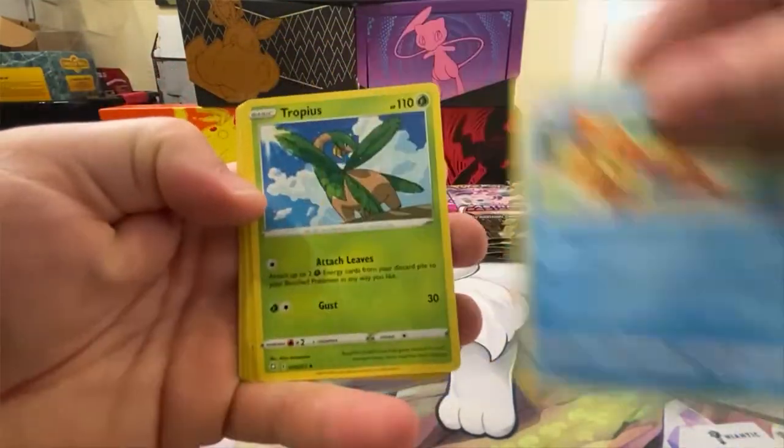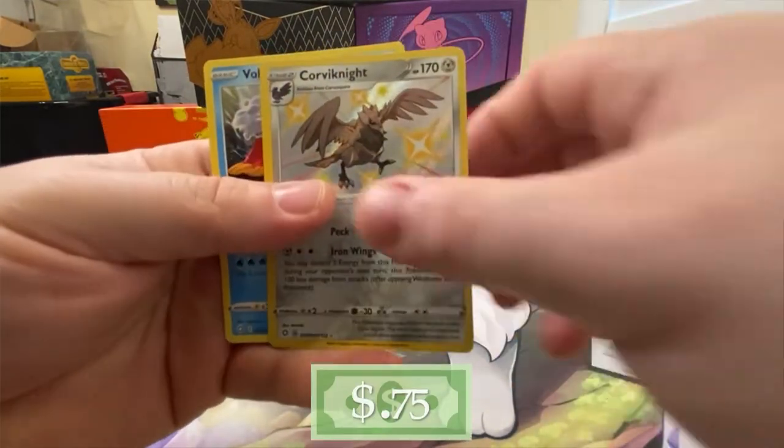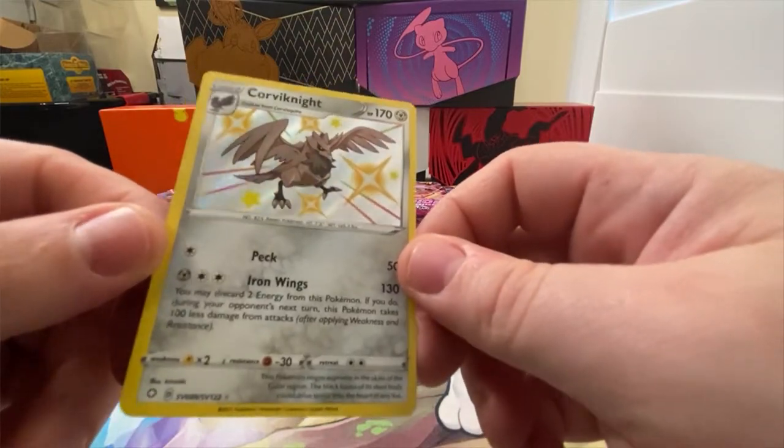Here we go. I'm not gonna count every individual card — oh, right off the bat, shiny Corviknight! That's one of the coolest ones, I like Corviknight, he's pretty tight. All right, off to a good start with Shining Fates there.